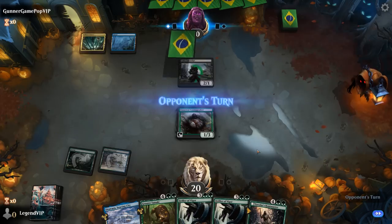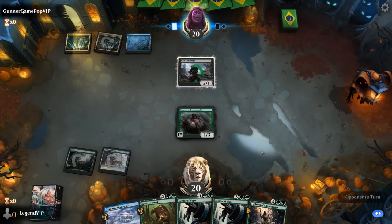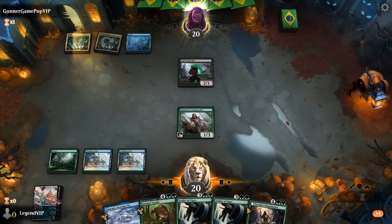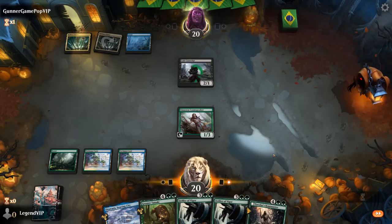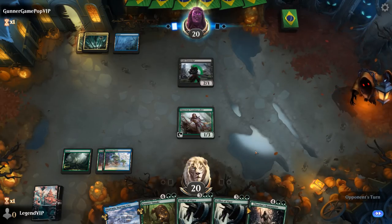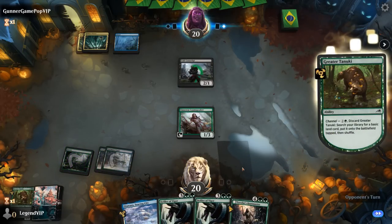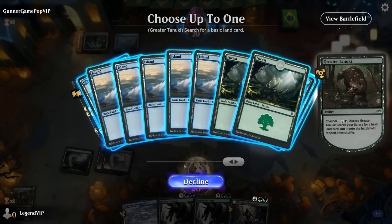Next turn we're going to most likely channel Tanuki, giving us a blocker for Conscript. We get to untap — let's pass it back. We can channel at instant speed. If our Loam Speaker is still around, we could even play a Huntmaster first, that way we have some Wolves in play to put counters on with Defiler. Opponent passes. There could also be some counterspells in our future. For now we get an Island.